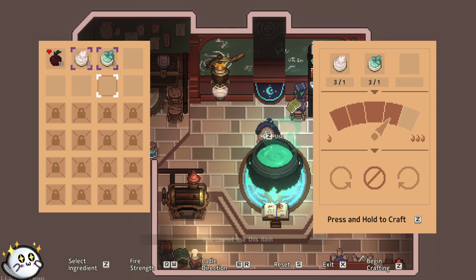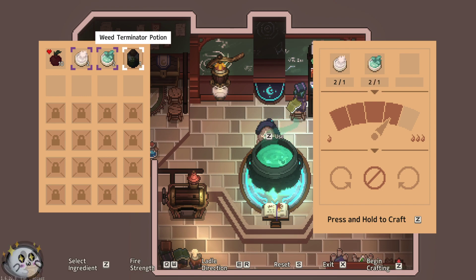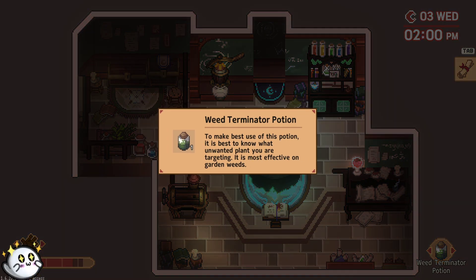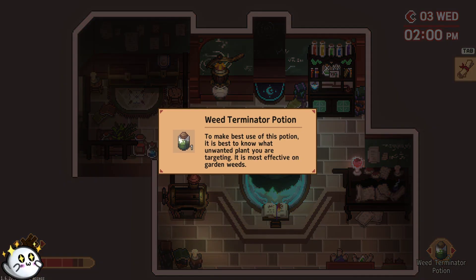You cannot use this item. Huh? The what? Oh, I hold it. That's right. Yay! Alright, let's make a little bit more. Oh. Why does it look like that? I'm concerned that it wasn't right. Why does it look like that? I mean, it came out and I was like, you got the weed terminator potion. Maybe it's dark because I can't use it right now. Maybe that's what it is. Never mind. I feel better. Alright. We've made three. So I think that's a good thing.